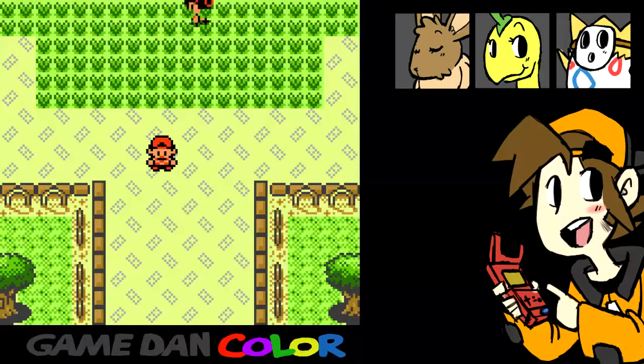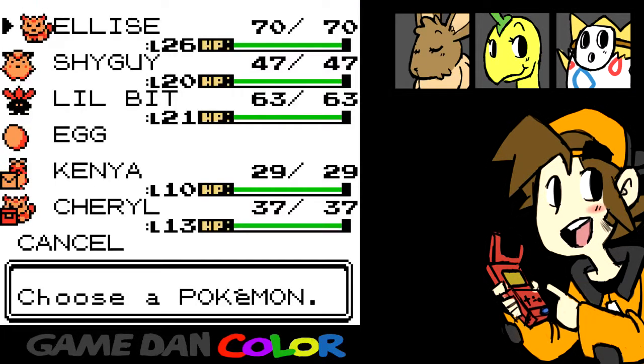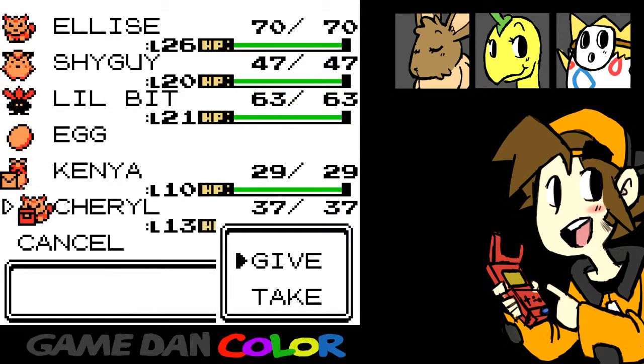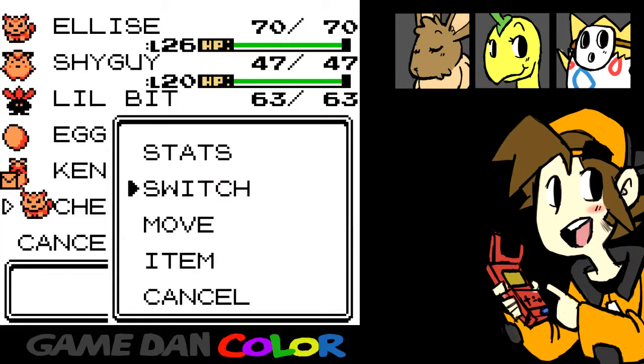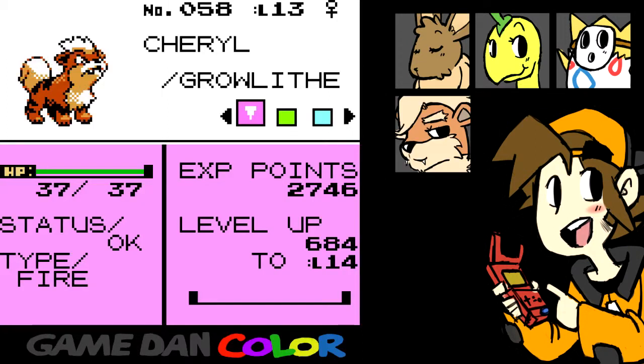Before we get any further into this, I want to introduce you guys to our fire type who's going to be joining us for the rest of this adventure. Ladies and gentlemen, say hello to Cheryl. She's holding an item too — a burnt berry. Cheryl is a Growlithe. You really couldn't tell from the name, but I was just feeling kind of artsy with it.